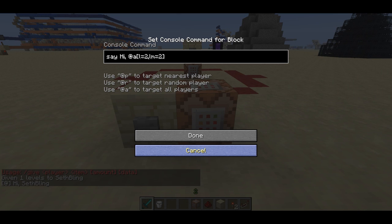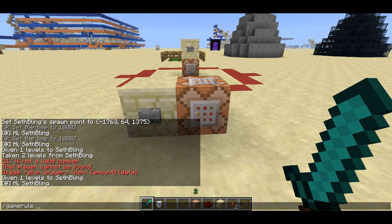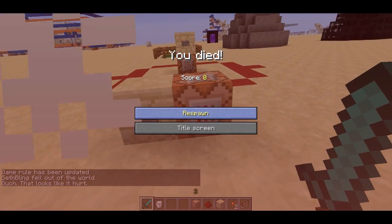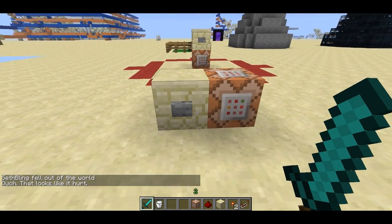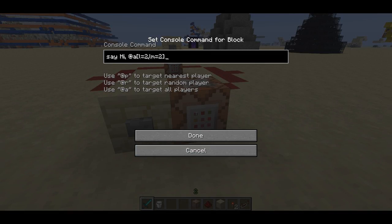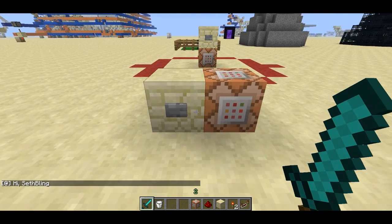This is actually an extremely useful feature. For instance, in a PvP map like Team Fortress, you could label all the blue players with level 1 and label all the red players with level 2. With game rule keep inventory set to true, if I kill myself I still have those 2 levels - I keep that tag forever. You could teleport all the blue players by teleporting everyone who has minimum level 1, maximum level 1.